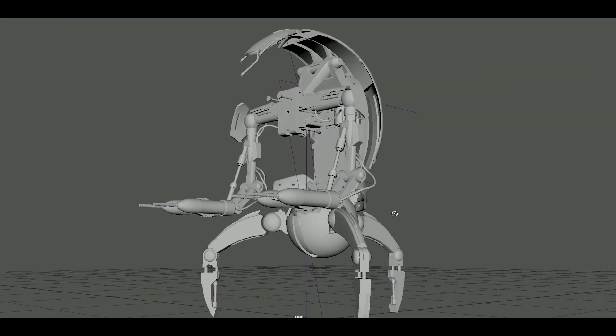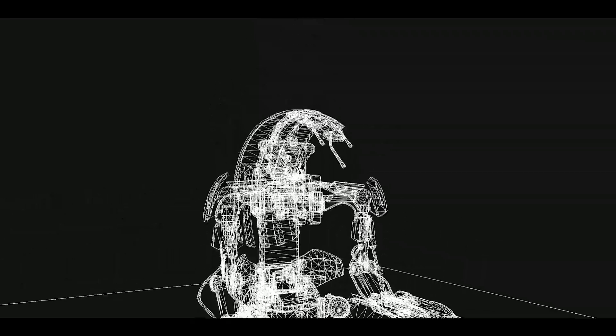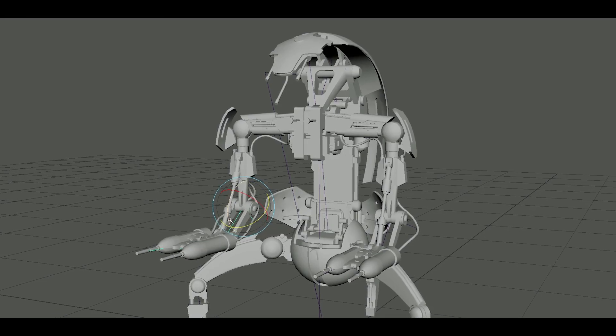Then we do 3D modeling and different variations of that for a high poly and then a game mesh that we can import into our game engine. Then we have to start the animation process of rigging and skinning the character in order to prepare it for actual animation.